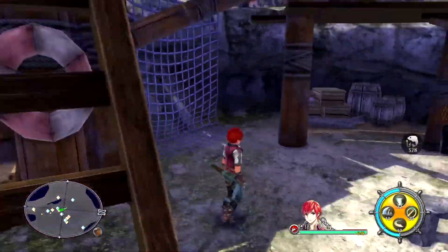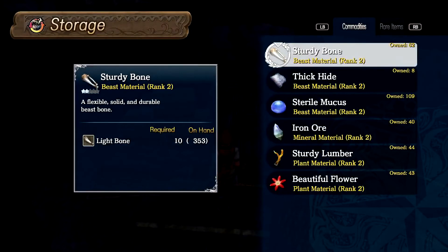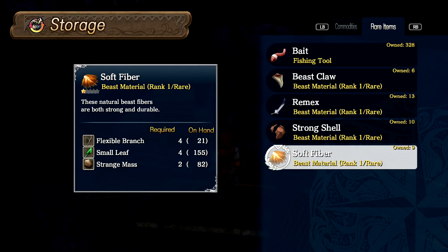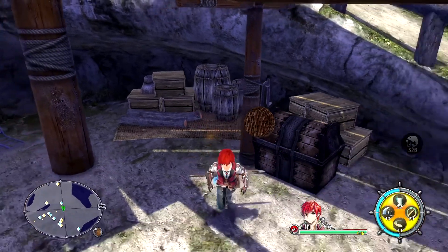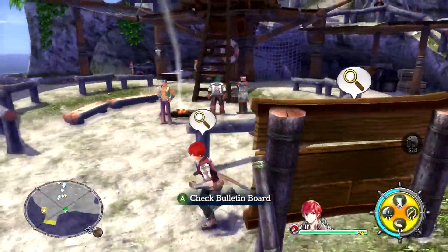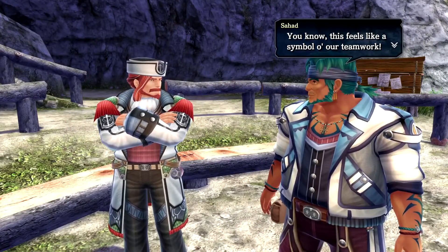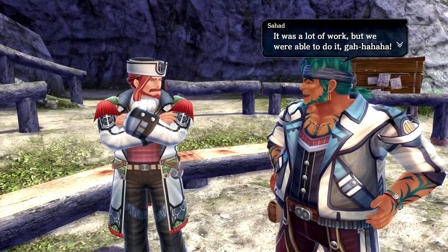I checked the crafting list between episodes and we got a few new items. The one I was most happy with - we can now make soft fiber! Of course it would be better to just find the enemy that drops it, but this is a nice alternative. It does cost a lot of materials, but I'd rather have it.